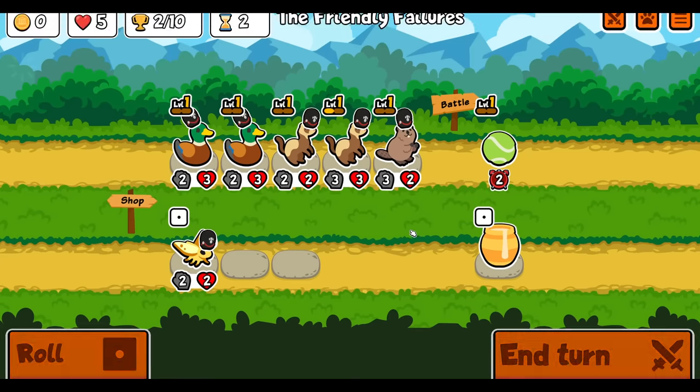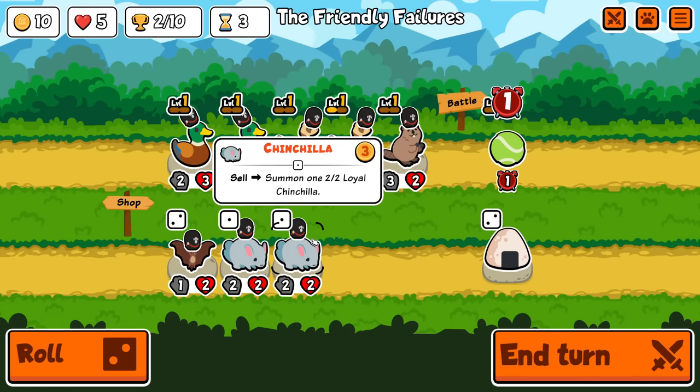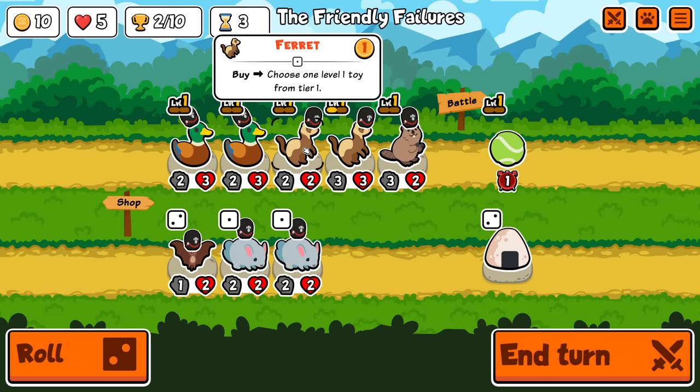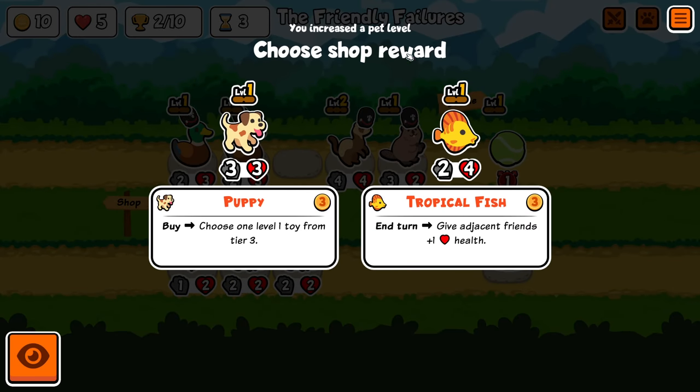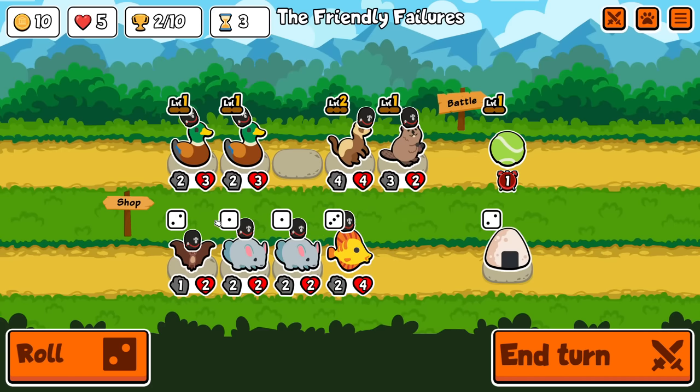We didn't lose, that's all I can ask for. Another change has to do with these guys — when you level stuff up, it doesn't just give you something from the next tier anymore. Instead it lets you choose something from the next tier. It shows you two options and you get to take your pick. Puppy is also changed and is now one of the toy ones.